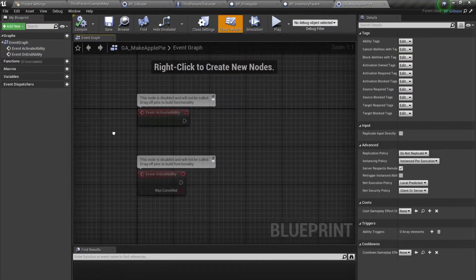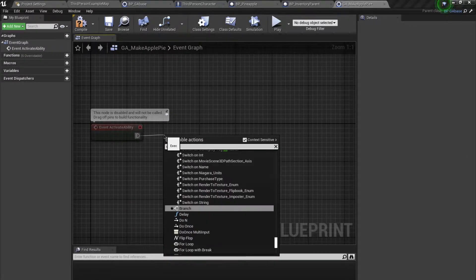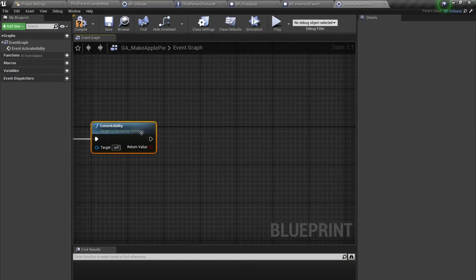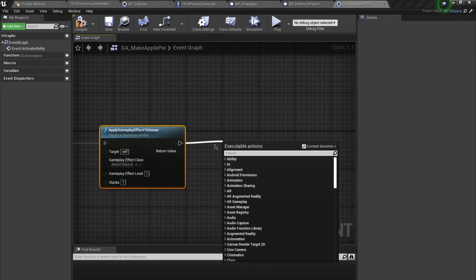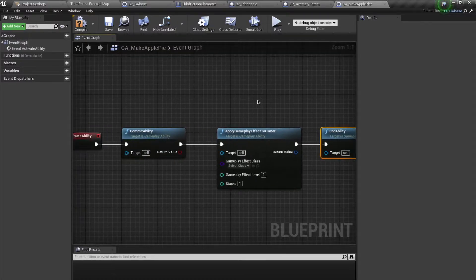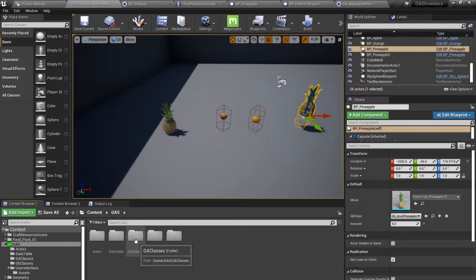Opening this up, I'm going to first call Commit Ability, then Apply Gameplay Effect to Owner, and then End Ability. The Apply Gameplay Effect to Owner node is going to actually increment our apple pie count. So let's create a class for that — going back to our GA and GE folder.